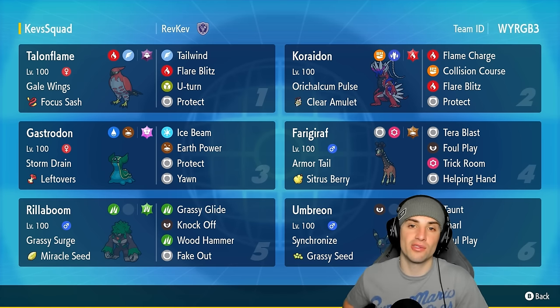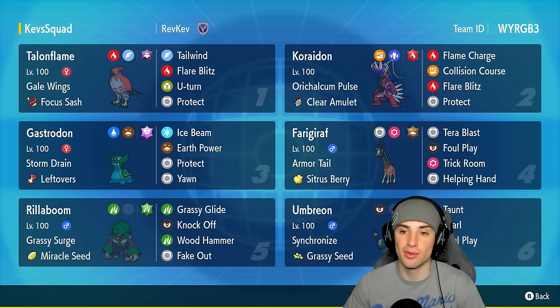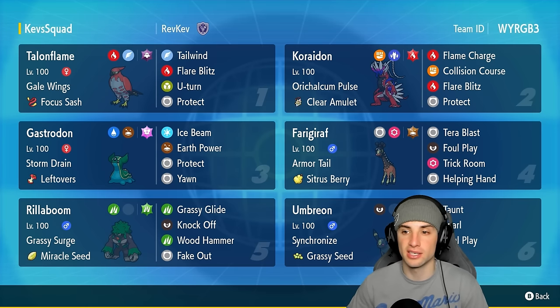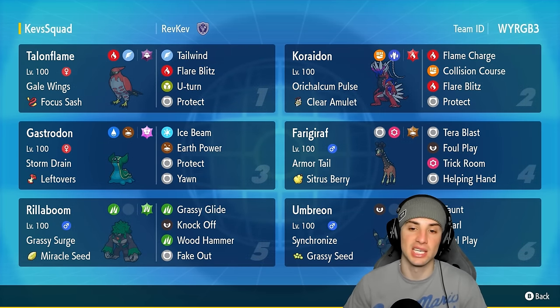Our restricted Pokemon on today's team is going to be Koraidon. Koraidon rocks a Calm Mind Pulse set — Harsh Sunlight is going to help Talonflame do big-time damage with Flare Blitz. Furthermore, Koraidon's got the Clear Amulet with Flame Charge, Collision Course, Flare Blitz, and Protect, obviously with that Fire Tera type.